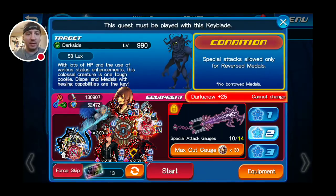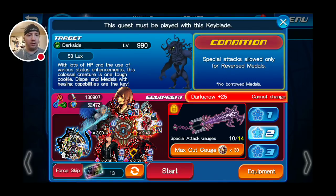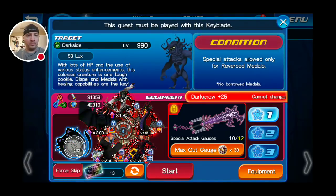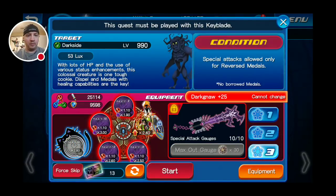Okay, so this one's saying Darkna obviously. It says I cannot change and I cannot use any form of upright metal at all — it's not even a copy one. Interesting, okay.